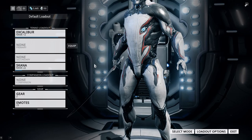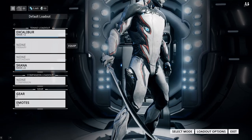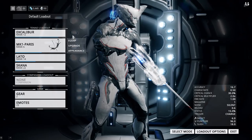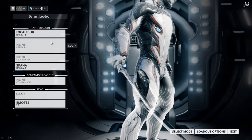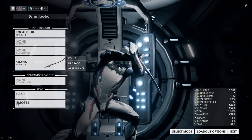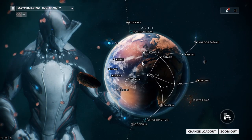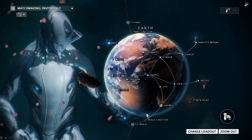XP is distributed in a certain way in Warframe. If you're playing with all your weapons equipped, all the XP is divided equally between all of your weapons. So if you want to level up a weapon faster than the others — let's say the Scanner — take off the Lado and the Paris and just play with the Scanner. That way the Scanner gets all the XP from kills to the weapon itself, meaning it's going to level up faster. That's a good quick tip about leveling. Equip the Scanner, go to Cambria, and keep replaying that spy mission until you get to a level where you can equip four mods.